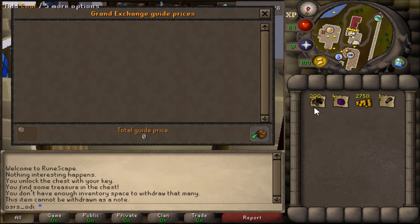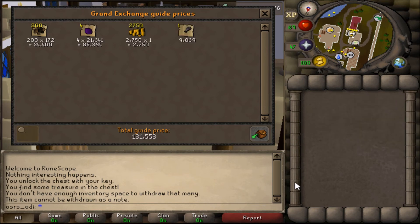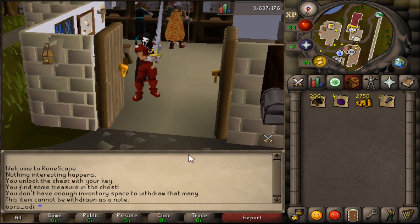Let's see how much this is. So this is 131k total. I think this is like 5k profit. That's decent I guess — we could have lost some money, so that's better than nothing.